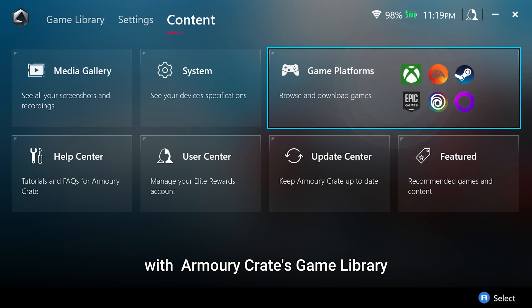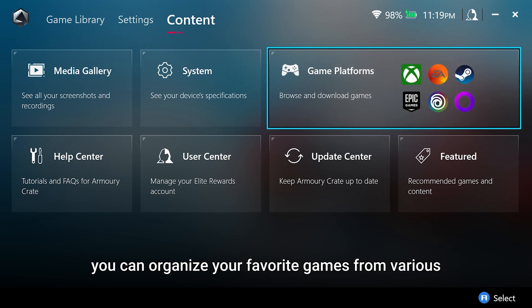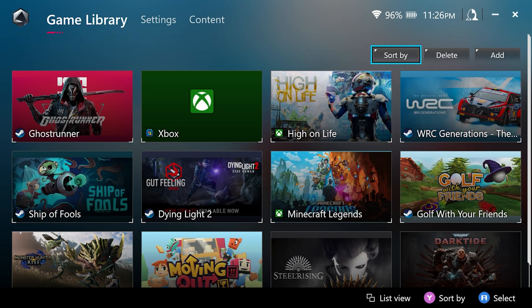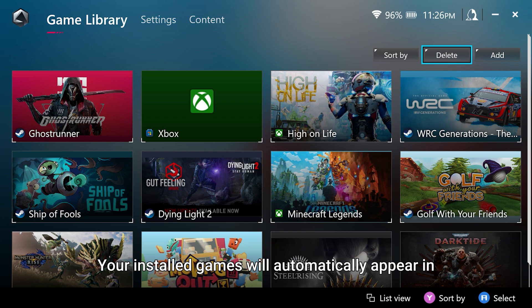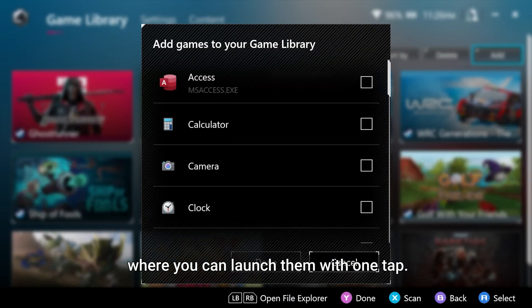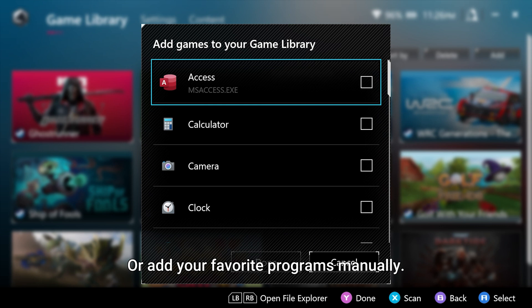With Armory Crate's game library, you can organize your favorite games from various gaming platforms. Your installed games will automatically appear in Armory Crate's unified library, where you can launch them with one tap or add your favorite programs manually.